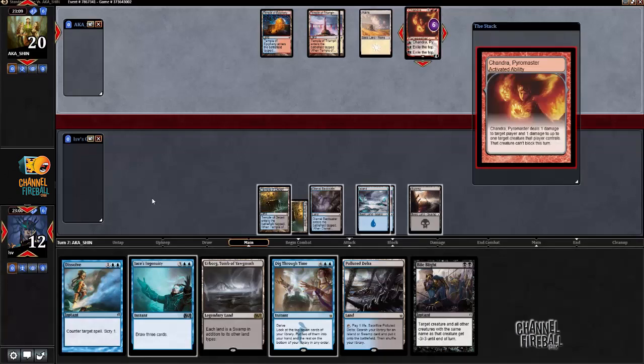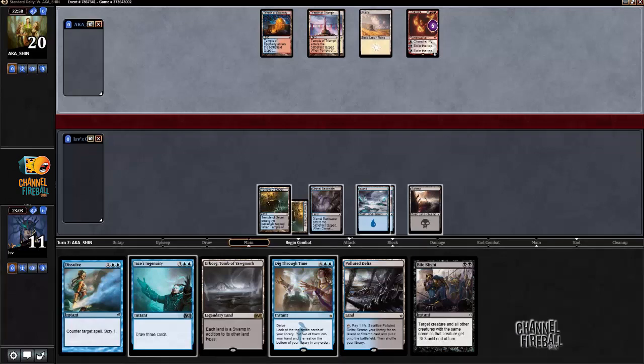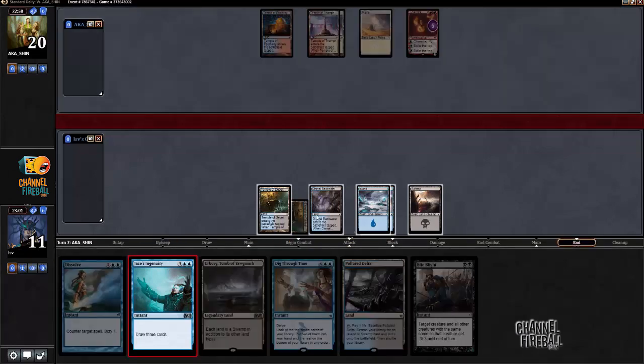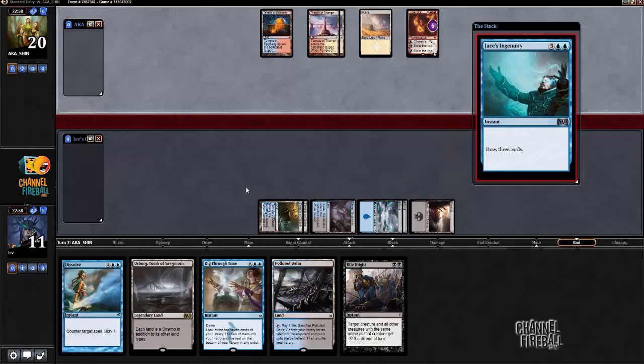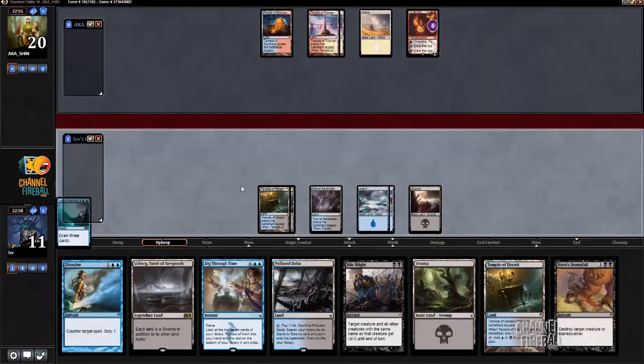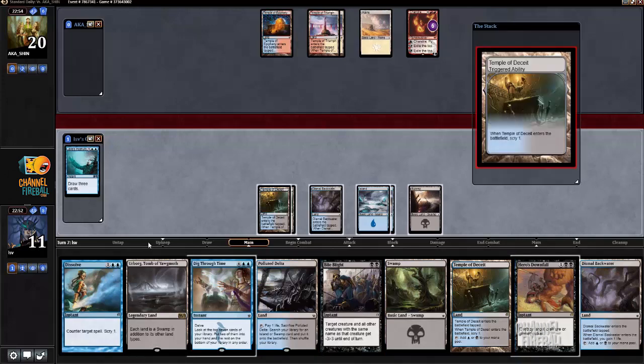I kind of expected Chandra to be zeroed but nope, it's just plussing. My opponent might just be on the straight burn plan — has very few lands, tons of spells. I could just tap out for Jace's Ingenuity and take double Lightning Strike down to five or something, which I wouldn't love. But I certainly have to play the Ingenuity here. I'm expecting to get Stoked at the very least. I drew Hero's Downfall.